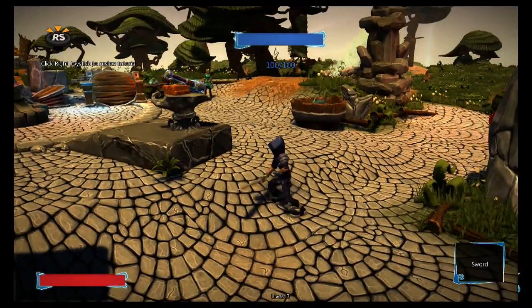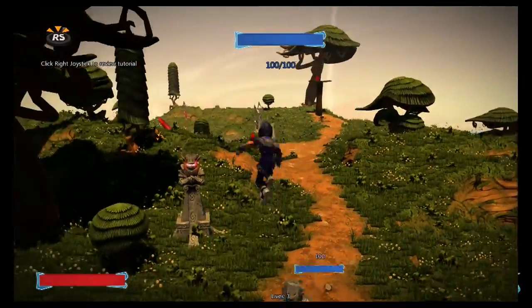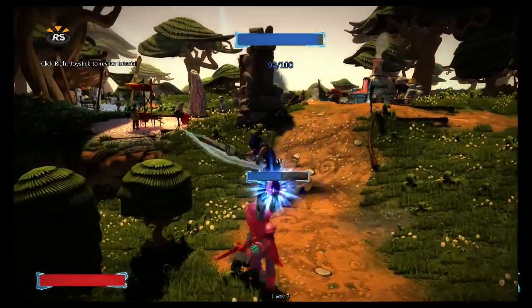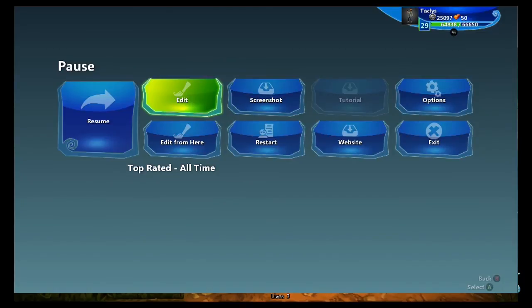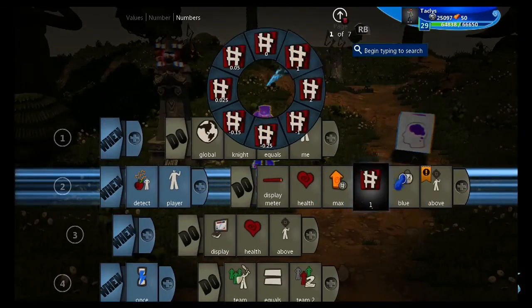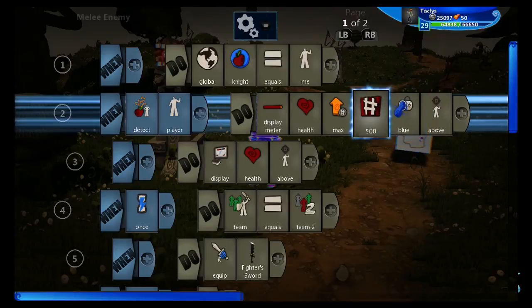The boss has a maximum of 500 health, but for the sake of the tutorial I've lowered his starting health down to 100, so he's easy to kill. It only shows 100 health on the meter because all meters default to 100, so we'll need to tweak that. But if I hit him, everything adjusts accordingly. We're going to set max to 500 — this may not be necessary if your boss has 100 health, but if they have more than 100 health, you'll need to add this line to get their health bar all the way up to maximum.